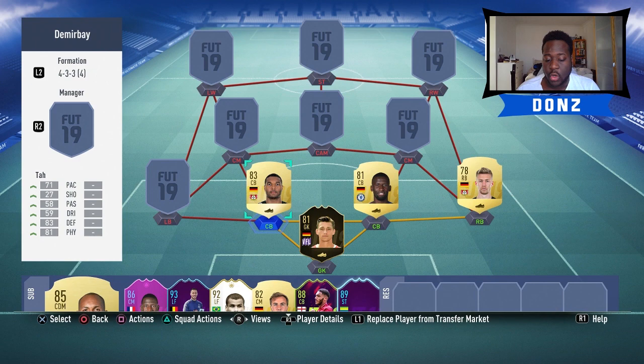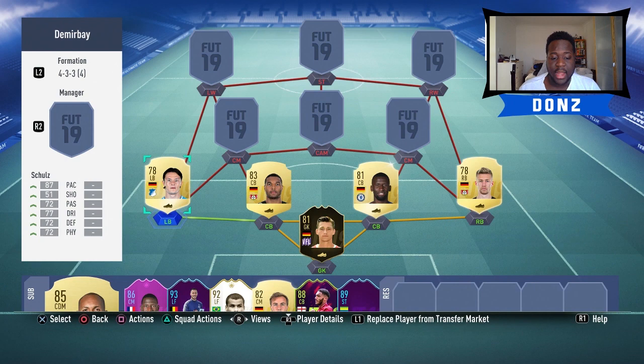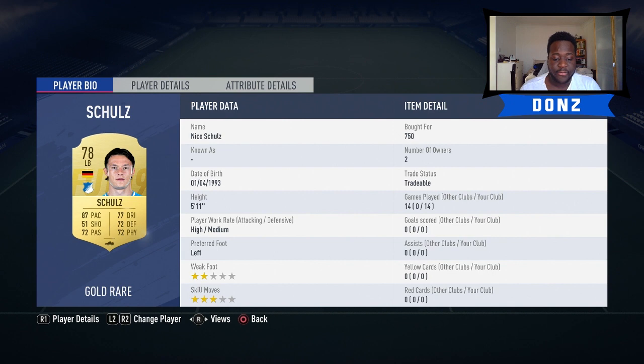Moving on to left back, we've gone with a similar player to our right back, and that is Schulz. Really quick but he does lack a little bit in defense and physical. Decent dribbling as well, costs 750 coins. High attacking, medium defensive work rates - really happy with this card. Would have been amazing if he had a three star weak foot because there were a few times the pass on his right was just awful. But he's probably the best German attacking fullback for the price, so 100% go and get Schulz.